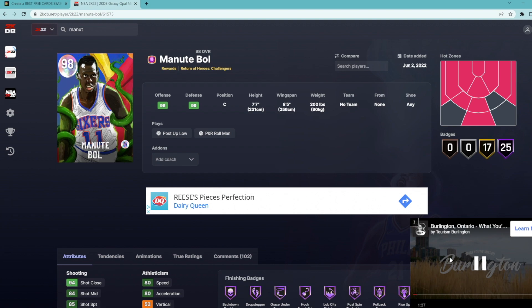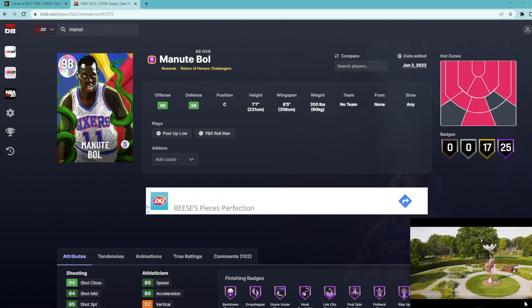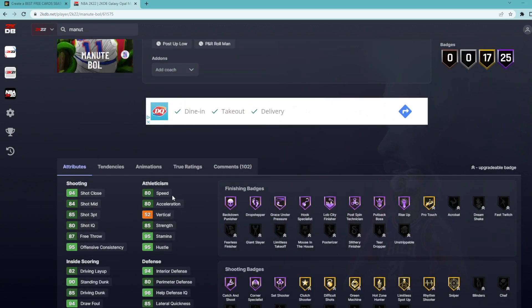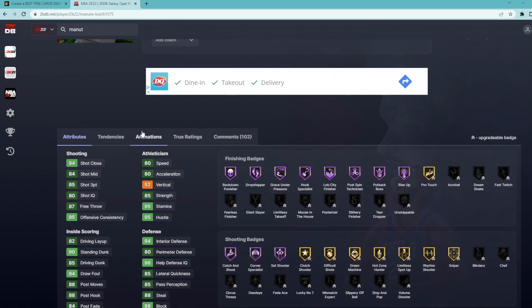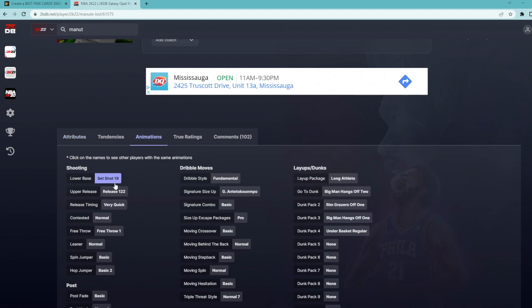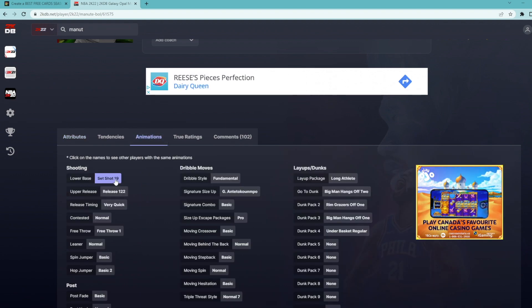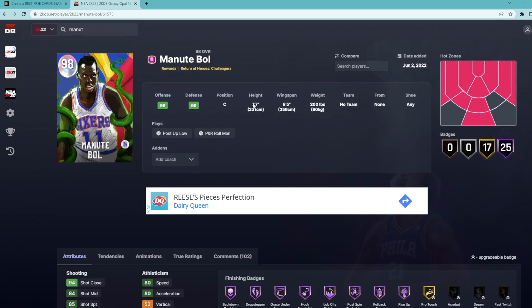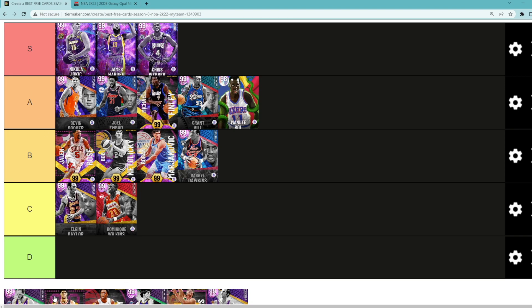Manute Bol is a free card — yes, he was super hard to get, but if you knew how to do it, it honestly wasn't that hard. He's 7'7" tall with an 8'5" wingspan, and that's pretty much all you need to know. 85 three-ball, 80 speed, great defender, great rebounder, and he's got a pretty easy jump shot to green. He's actually got a really good jump shot for a card this tall with that good of a wingspan, and he's got one of the best player models in the game.